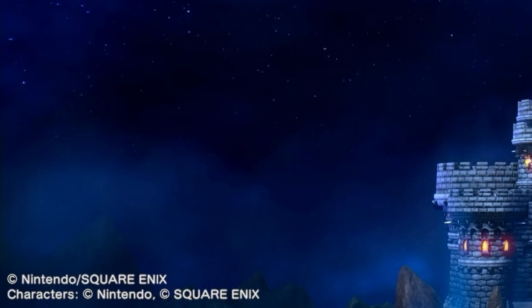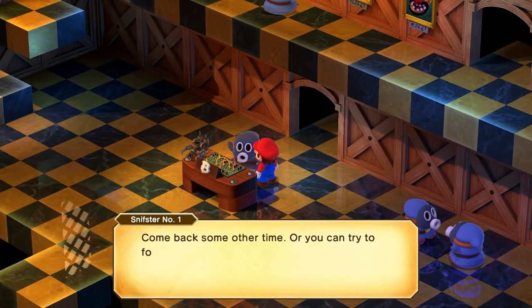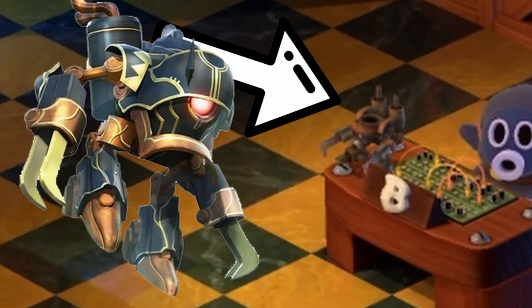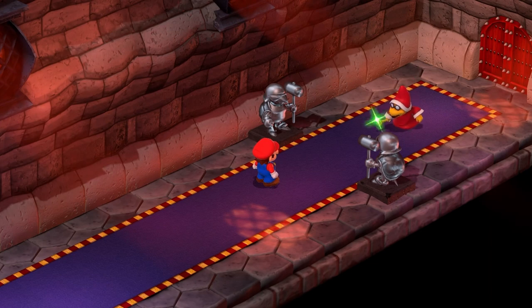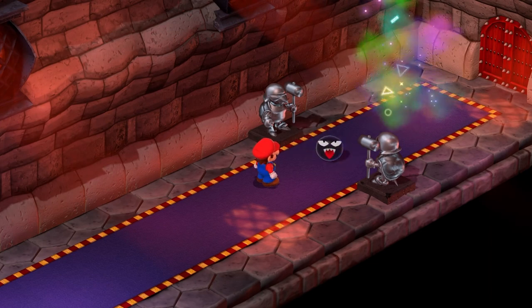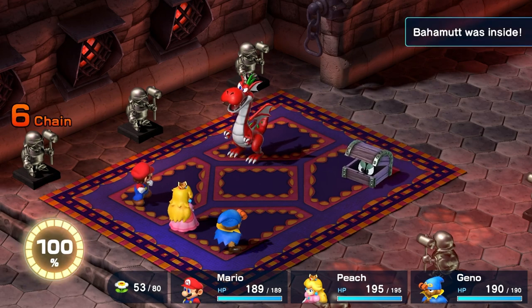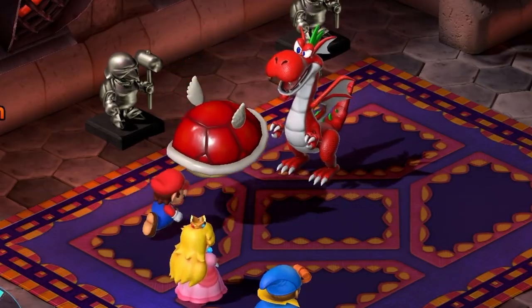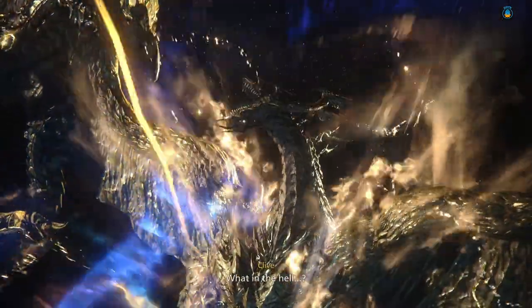Easter eggs 8, 9, and 10 are all Final Fantasy easter eggs, which makes sense because Square Enix collaborated with Nintendo to make this game originally. The first one is in the lobby of Booster's Tower — on the front desk you will see a figure of the Magitek Armor from Final Fantasy 6. Next up, if you make it to the end of the first combat door in Bowser's Castle towards the end of the game, you will encounter a fight with a Kameon Mimic Chest. During the battle he will summon a dragon named Bahamut, a recurring antagonist in the Final Fantasy universe who appeared in the first Final Fantasy game and has had many appearances since.